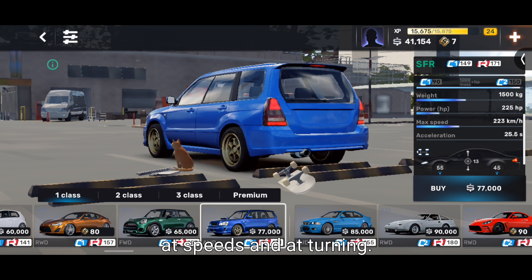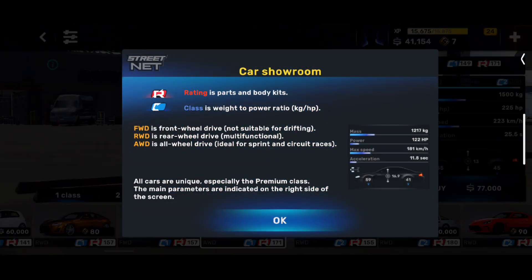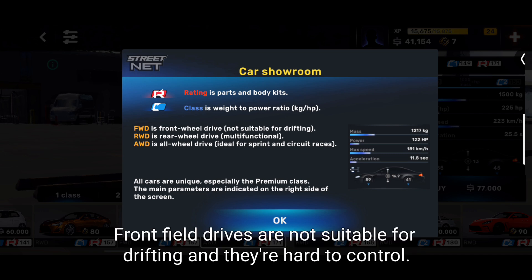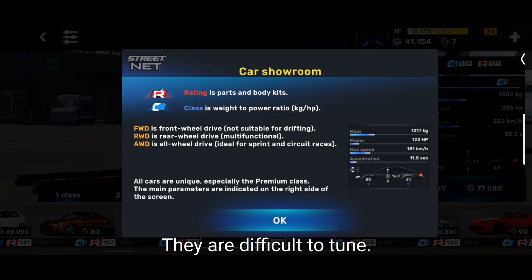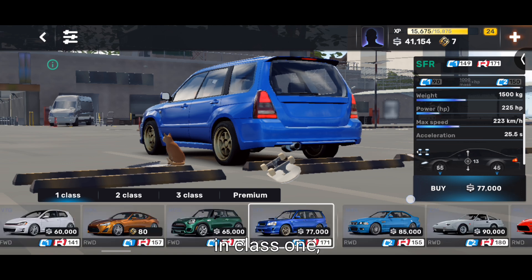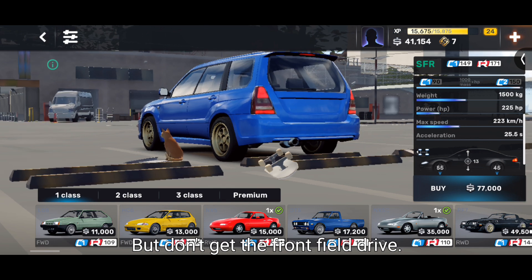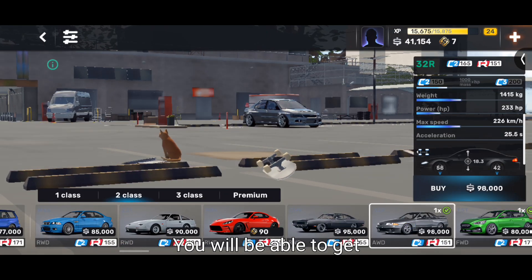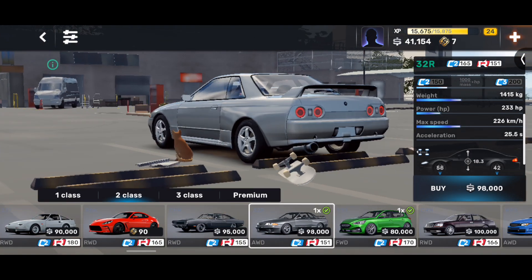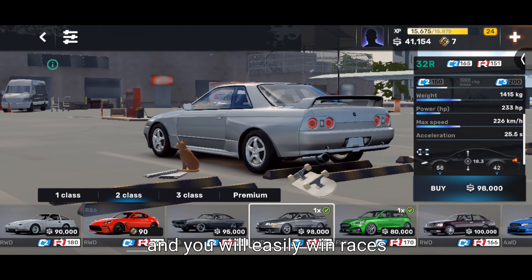The game shows that AWD is ideal for sprint and circuit races. Front-wheel drives are not suitable for drifting and are hard to control — I'd suggest not getting FWD cars; they're difficult to handle and tune. In class one, just get the NX5 or any rear-wheel drive. Try to get the all-wheel drive — you can get the Nissan GTR R32 for 98,000 — and you will easily win races in class two.